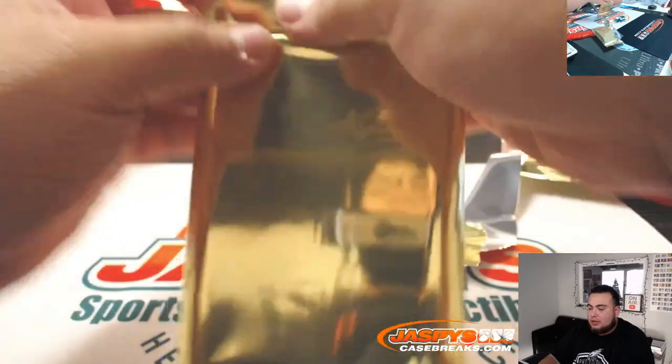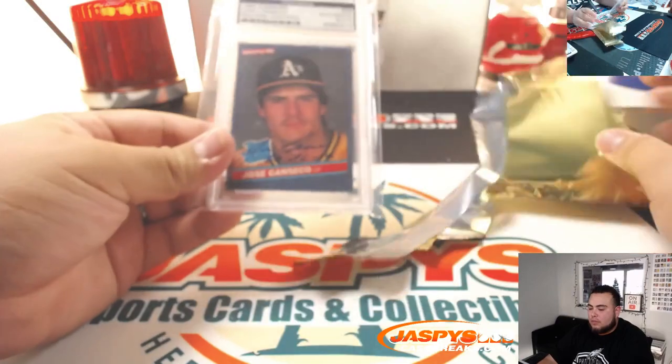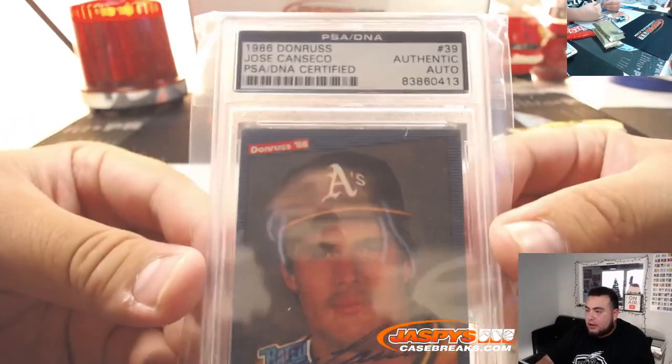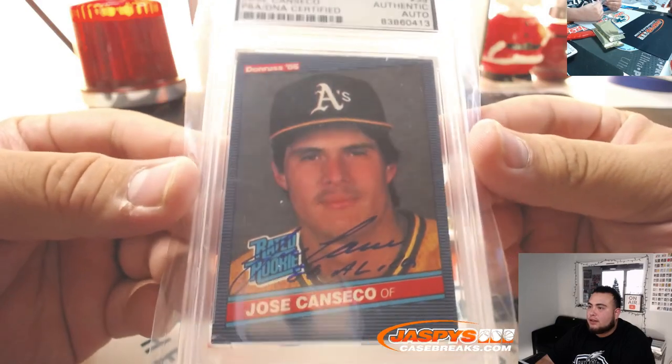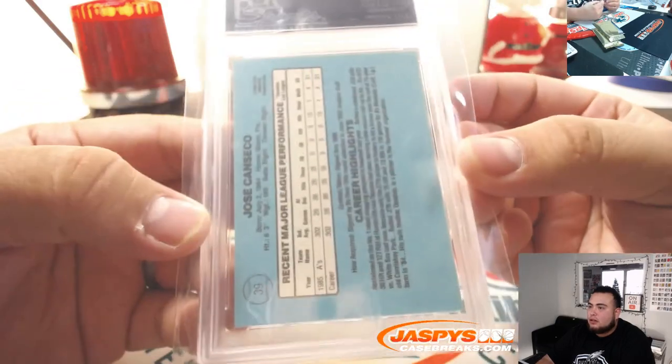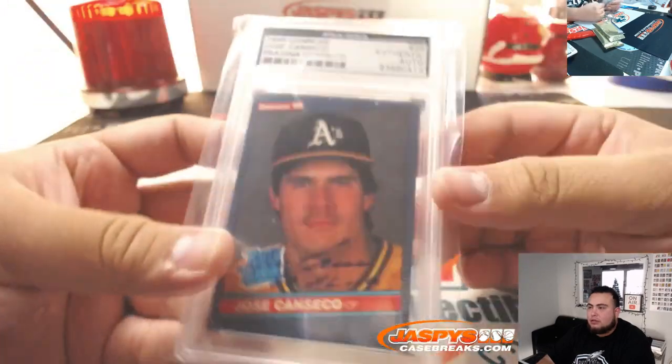And the last one here, good luck — it is a Jose Canseco rated rookie from Donruss '86 and it's PSA DNA certified. Oakland Athletics going to Daniel. Very nice.